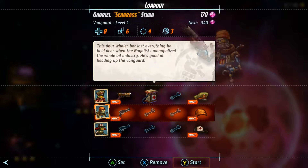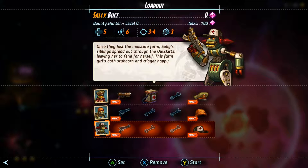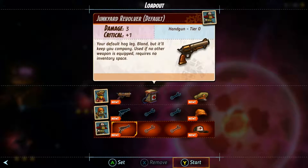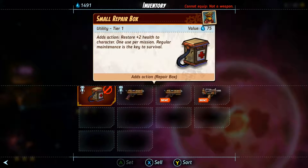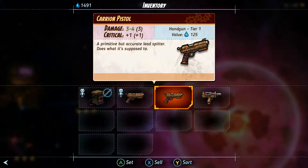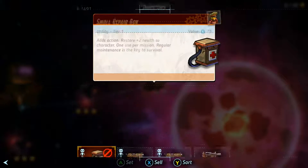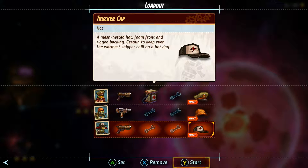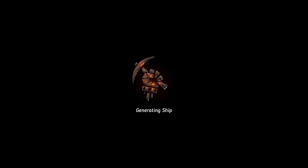Alright, so we're gonna have Piper. We've got Gabrielle the Sea Brass, and Sally Bolt is our newest character that we got last time. She has a junkyard revolver as a default. I don't know if I should give her one of these better weapons — I feel like I probably should. So let's put that on her and let's give him the Uzi. And my gosh, they all have a really spiffy hat. Alright, let's go.